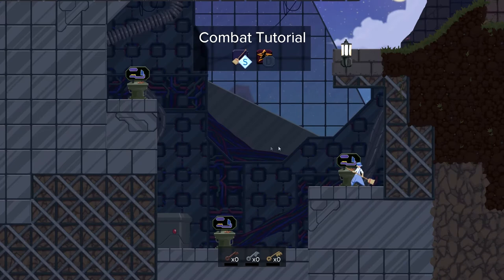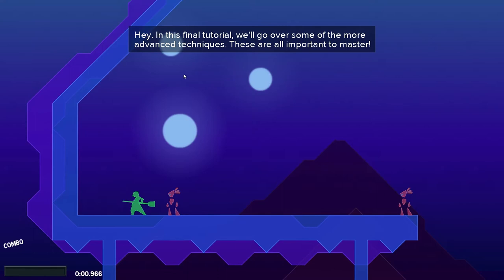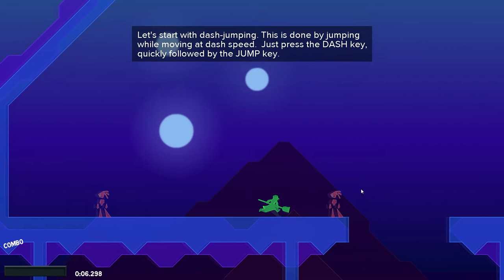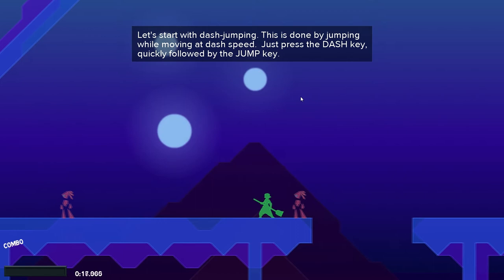Combat tutorial. In this final tutorial, we'll go over some of the more advanced techniques — these are all important to master. I'll start with dash jumping. Press the dash key quickly — this is gonna be interesting. Let me see if I can rebind those attack keys before we do that. Heavy — yes, I can. Darn, I can't just reassign it to the left mouse click. That's too bad.